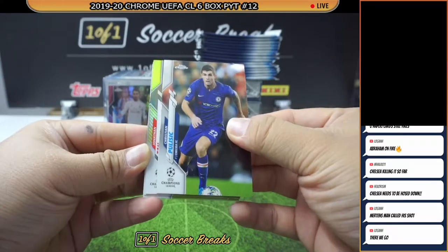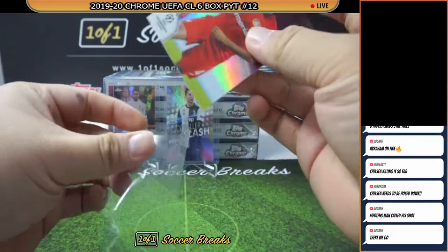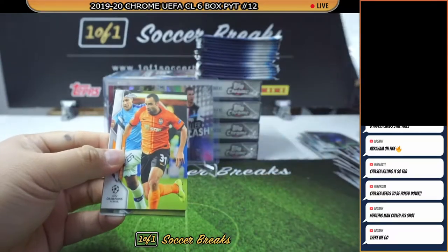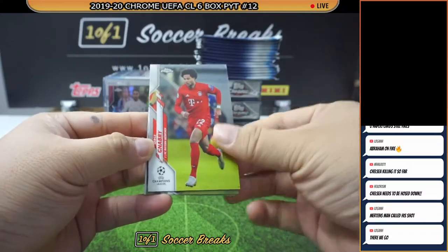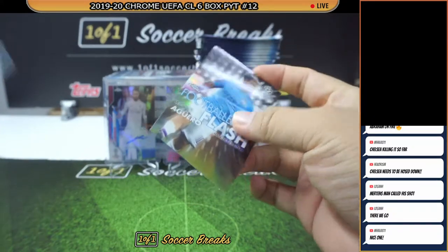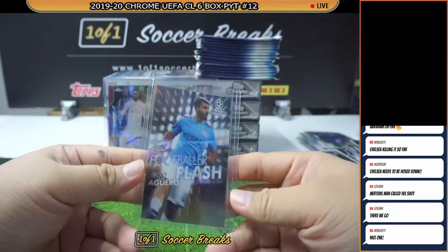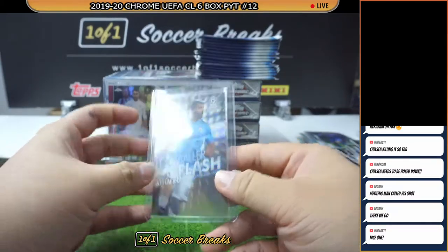We got a gold Jonathan Tarr for Leverkusen, numbered to 250. Every time I see a gold my heart jumps because I pulled a gold bubbles Haaland and gold bubbles Fati. I have a thing with golds. Smiley Gnabry, Aguero Footballer Flash — another rare one. Man City — picked up by Will Leung tonight. There you go, Will Leung, nice one.